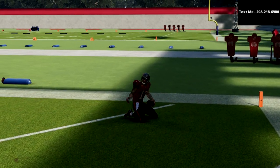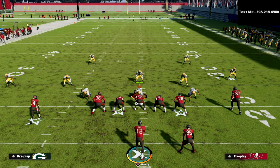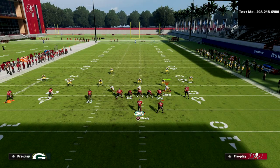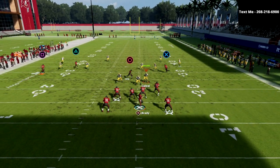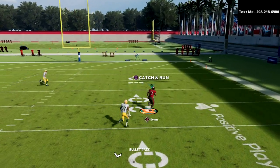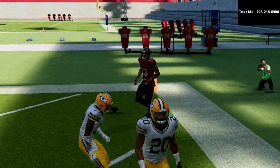Cover three done, cover three invert done, cover two done, cover two with a deep middle third done. And now for what I consider the hardest coverage to bomb in Madden 22 — the cover four drop. The exact same route combination works here too, and this is the best cover four bomb in the game. It's one of the only cover four bombs where that safety will absolutely dumb out, and as you can see it beats cover four over the top for a one-play score.